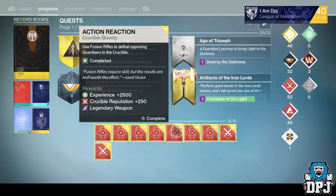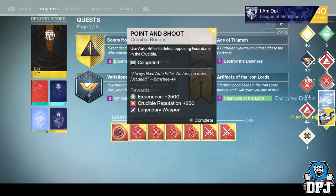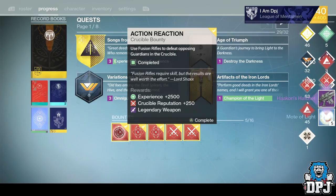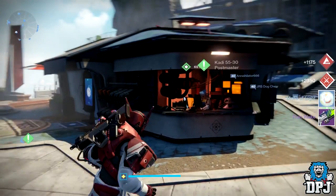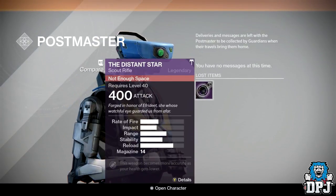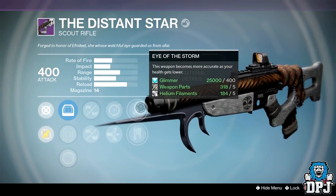The unknown rewards are right here — we got the Hawkmoon and we got the Ruined Wings. There's also a package. For weapons we got the Hakke's Hatchet, Each New Day, the Matador, the Ruin Wake, and Two Fingers. Something definitely went to my postmaster. We've got Old Frame, Small Ball, Single Point Sling, Armor Piercing Rounds, Rescue Mag — pretty bad.